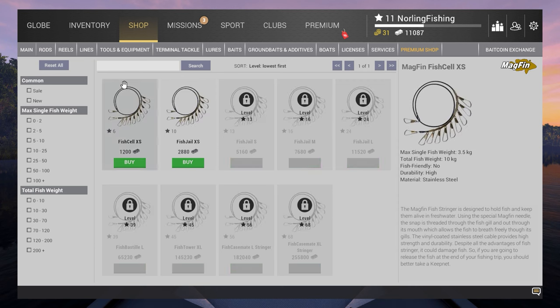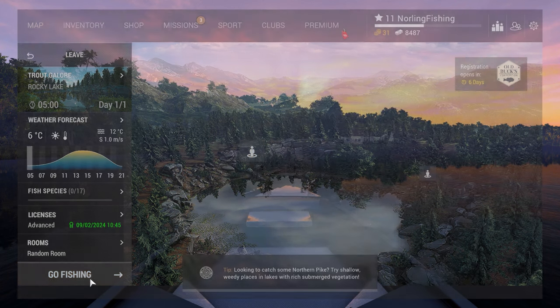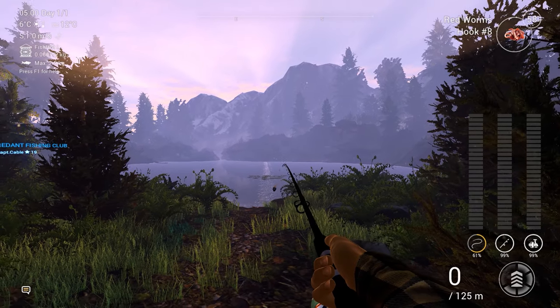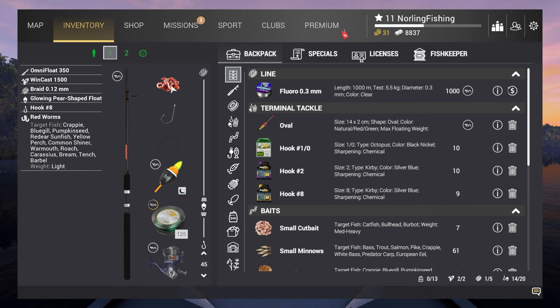Let's go to Trout Galore and get our first challenge completed. If you go to Rocky Lake for the first time you get free 350 silver — that's like half the money for your license. First of all I'm going to use my float rod with size 8 hook and red worms, depth set to 45 centimeters, which is like 20 inches.